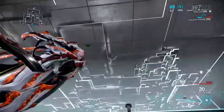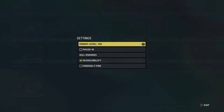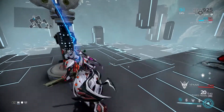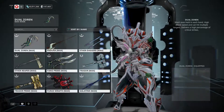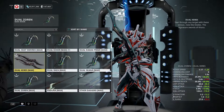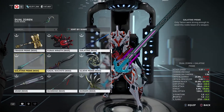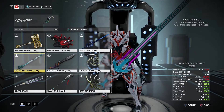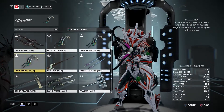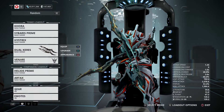Importantly, Whip Claw is affected by your melee mods — that's something you have to be aware of. It's not just the ability itself; it scales off the melee weapon you are wielding. You could use dual carries or any weapon with good reach and damage output, because again it's affected by your melee mods.